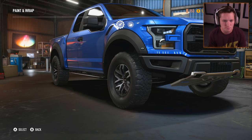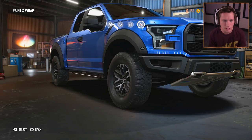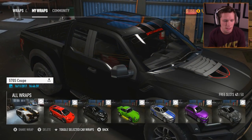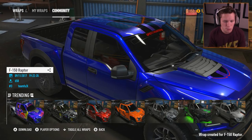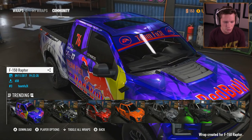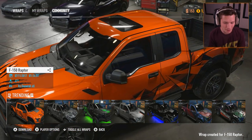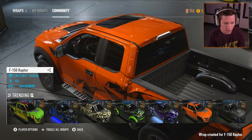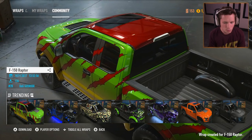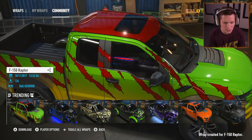Let's start off with paint and wraps. I want to go to community - I want to check out the community wraps. We're going to see what's trending here. Looks like we've got some Red Bull styles, Team Red Bull, Monster. Oh look at this orange one - that's pretty dope. We've got gold, we've got gray. Oh what is this from? It's kind of looking like Jurassic Park - is that from something else or is that Jurassic Park? That might just be Jurassic Park.